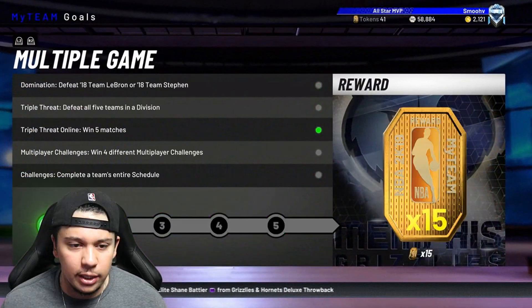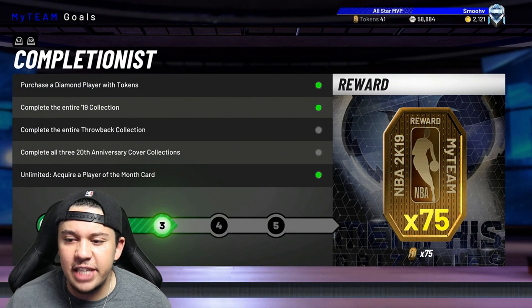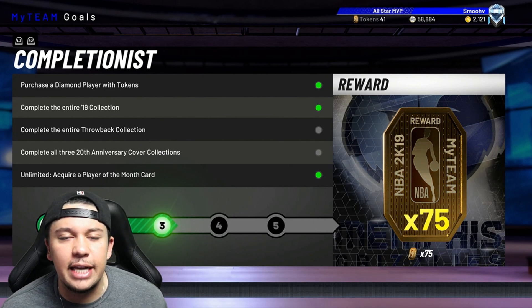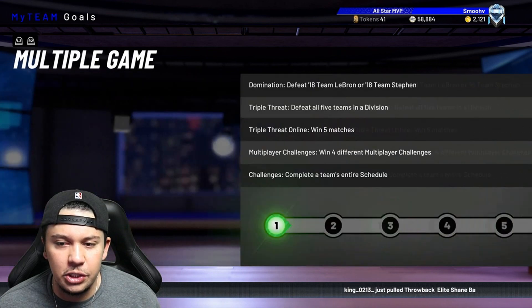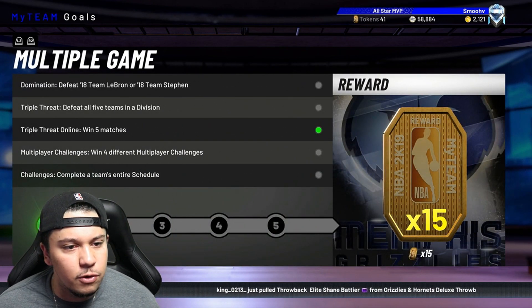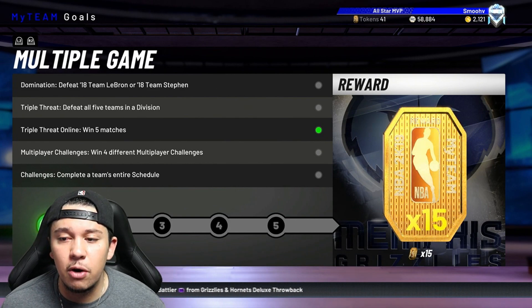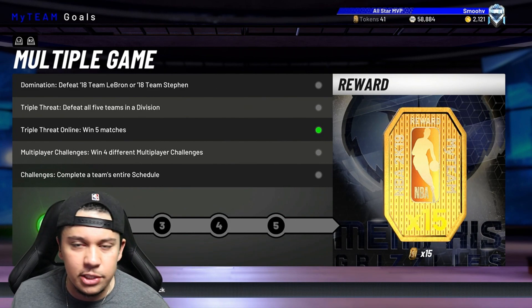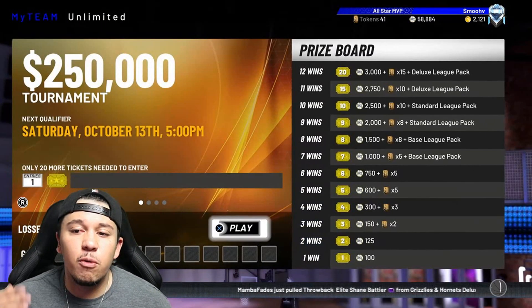There are also goals you can complete for tokens. We just completed one — the 'purchase diamond player' goal gives 75 reward tokens, but that's not easily attainable. These challenges will get you tokens though. If you do domination, triple threat, all the schedules, and similar content, you do get 15 tokens. I suggest working on these while grinding solos — go back and forth to complete everything.